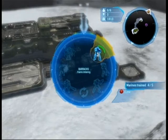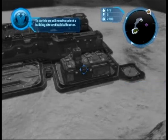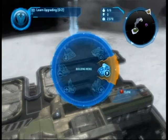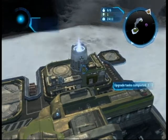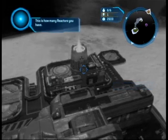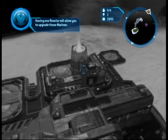Marines reporting for duty. If you pan the camera to the front of your base, you will see your army. Now let's upgrade your army to make them more powerful. To do this, we need to select a building site and build a reactor. Reactor complete. Notice that you now have a number one by the small lightning bolt icon in the top right corner above your supply number. This is how many reactors you have. As you increase your reactor count, more units become available for you to train and upgrade.